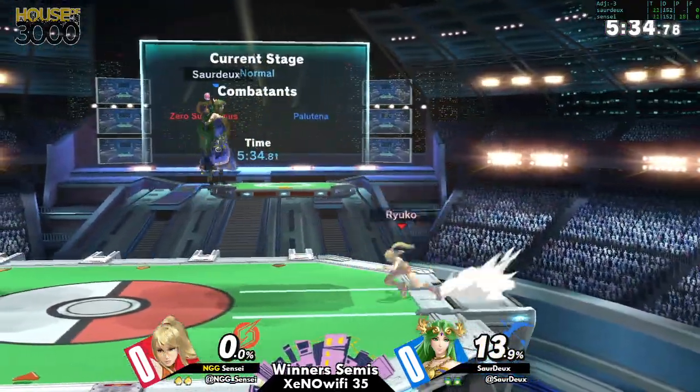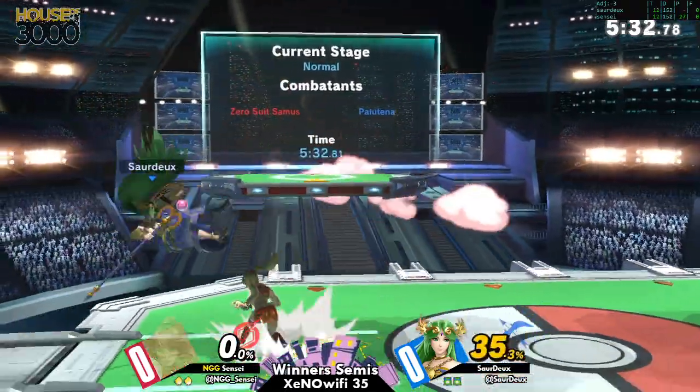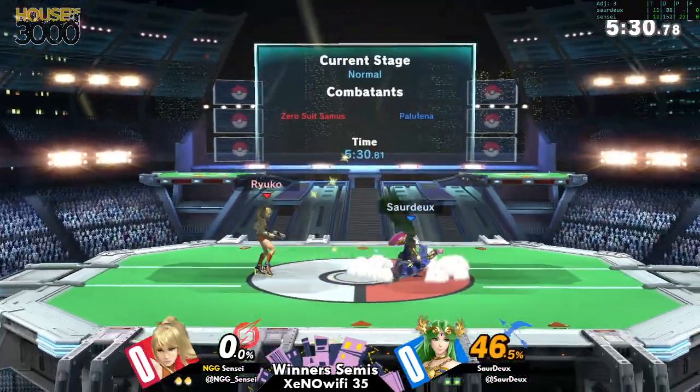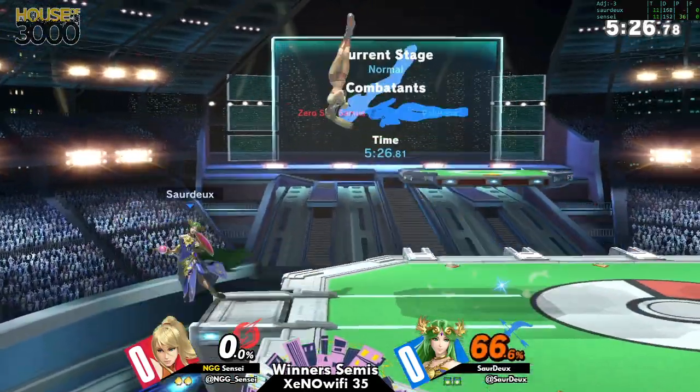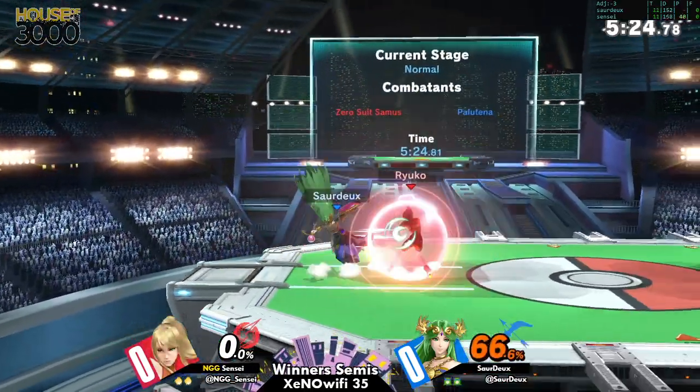You'll be taken to the corner, and her corner mixup isn't the scariest thing in the world, but getting out of the corner means you'll go back to neutral with ZSS, which is a big disappointment. One advantage Palu has in this matchup is definitely the ability to edgeguard.